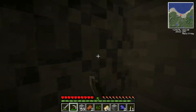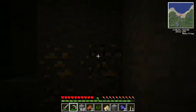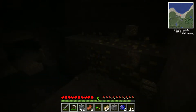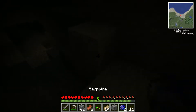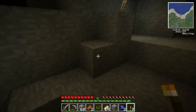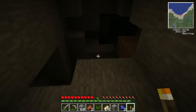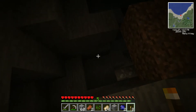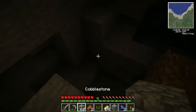Yes I know, don't dig down. Worst case scenario we can always make some gold armor but I don't really want to - it's a bit naff. That sounds like lava. There's lava down there, which means there might be diamonds.